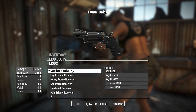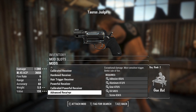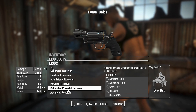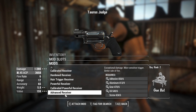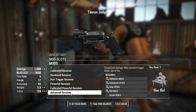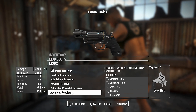But in third place, we've got the Receiver. This is where it gets a little bit more interesting, because you've got a choice between the two best Receivers here — either the Calibrated Powerful Receiver, which will give you better crit damage when you use a crit for the cost of less damage, as compared to an Advanced Receiver, which is just higher damage all round. Depending on how you want to run this thing, both have their merits.